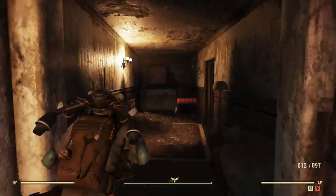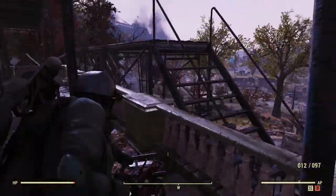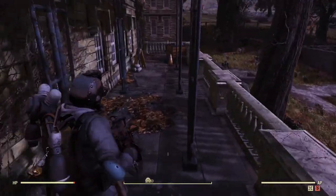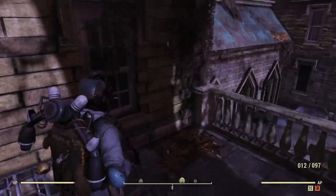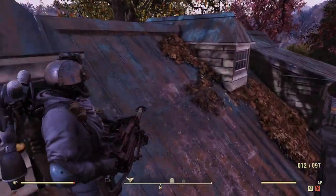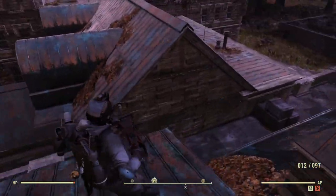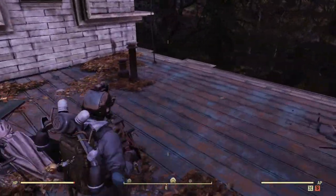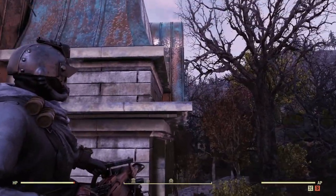Let me just go upstairs — there's usually nothing in this room, but you come outside over here. There can sometimes be a magazine behind this toolbox — not today. There can also sometimes be a magazine on top of this roof right here. There's a bobblehead spawn right here too, so keep an eye out, and I think it can spawn up here as well.